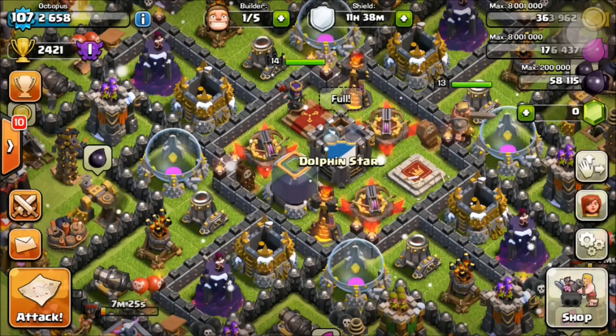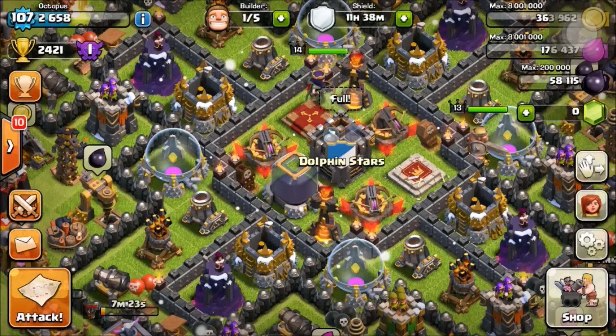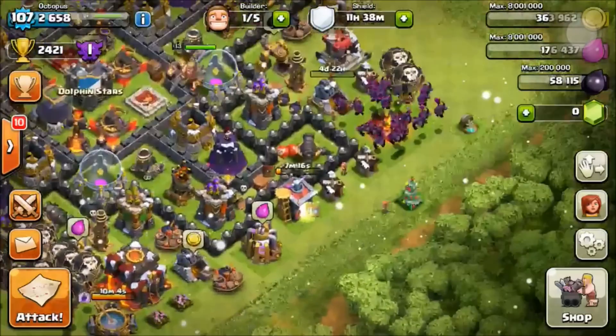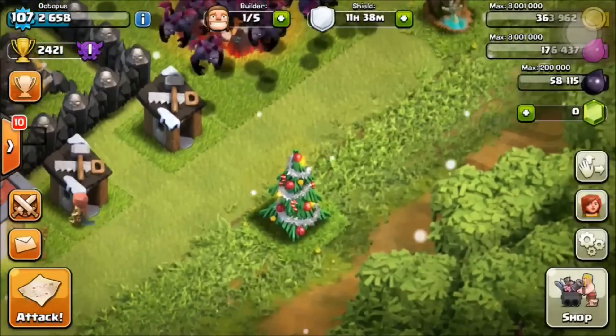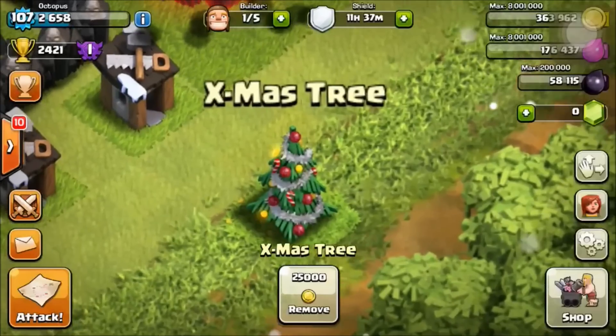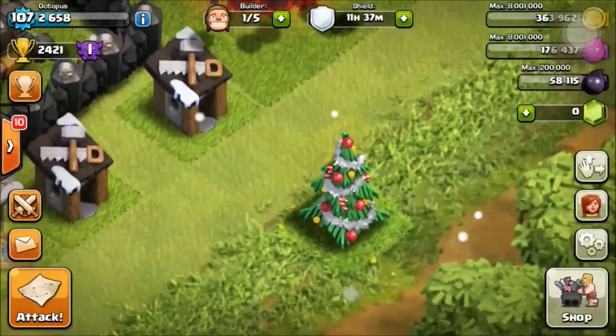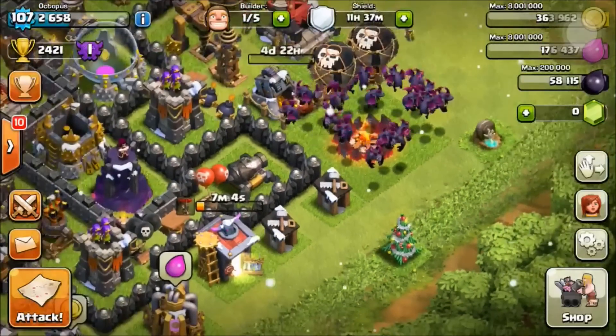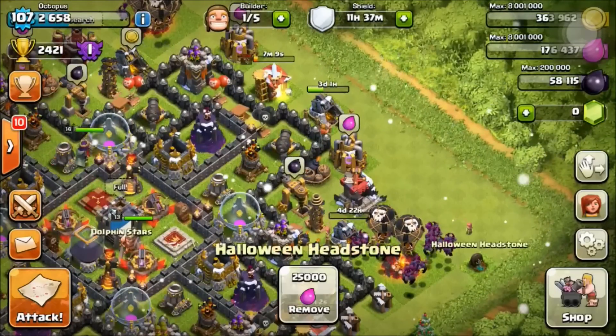Hey guys, what's up, Steve here. Today I'm going to show you how to get a Christmas tree on the outside of your Clash of Clans base. It's really simple. As you can see, I have my Christmas tree out here — it looks really nice and it's on the outside of my base, right where I cannot put any buildings, so it doesn't get in the way of any of my base or anything I do in the future.